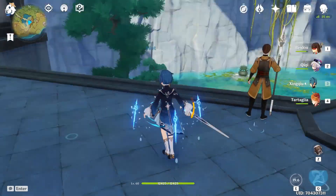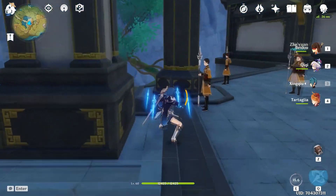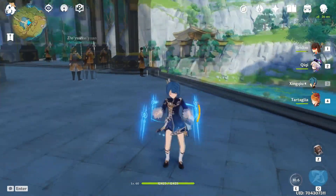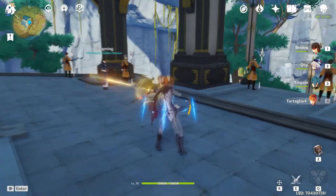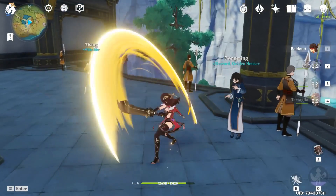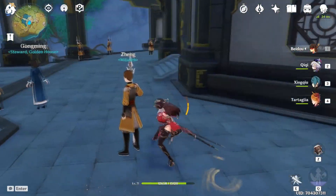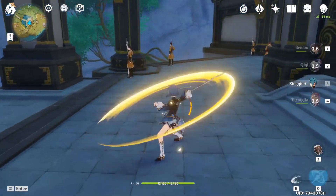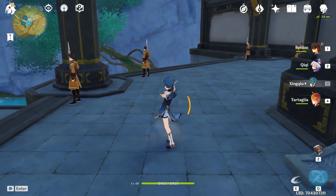When you use his elemental skill, you normally fill up his burst to above half, which is quite a lot. And then when you activate this burst, you can switch to any character and they will get a damage bonus with Hydro, which works really well with maybe Electro or Pyro or even Cryo for the Freeze with Chongyun. Xingqiu's an all-around character that just benefits the team greatly, and that's why I'm making this quick guide and build video.